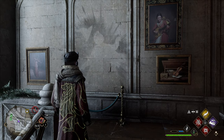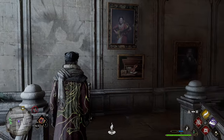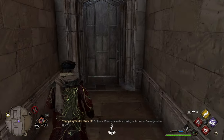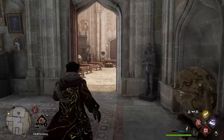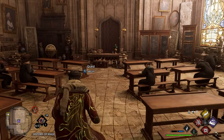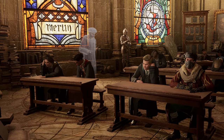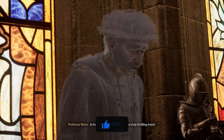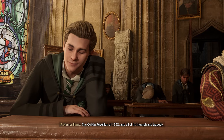There are a few more pages in here that can only be accessed by completing a side mission. Head back down the stairs, go left, and go through this door. Head up the stairs and into the classroom directly in front of you. There's a quest in here that you press X to begin. If you don't have the history class side quest yet, just play through some main missions and eventually you'll unlock it.